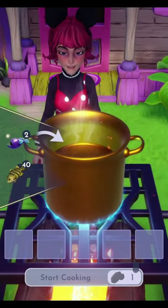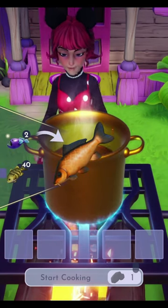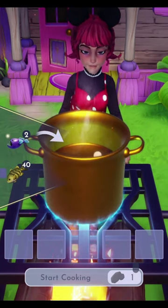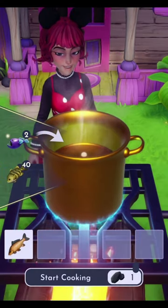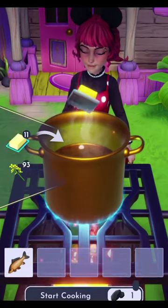Hello there, fellow explorers! Come along with me as we make baked carp. The first ingredient for this recipe is a carp — you can fish for these in Forest of Valor or Sunlit Plateau. Next, you will need to purchase some butter from Remy's Restaurant.